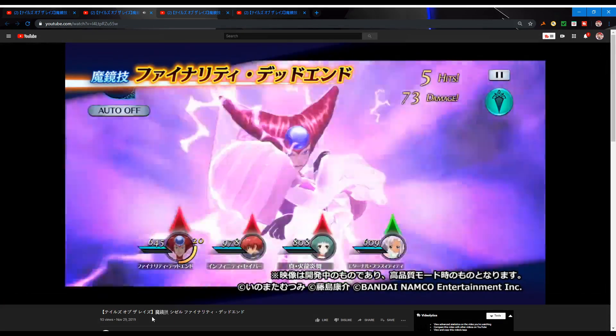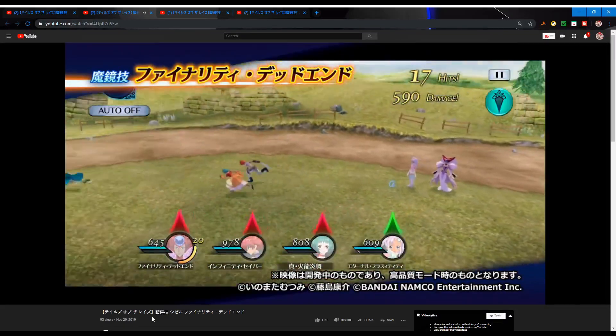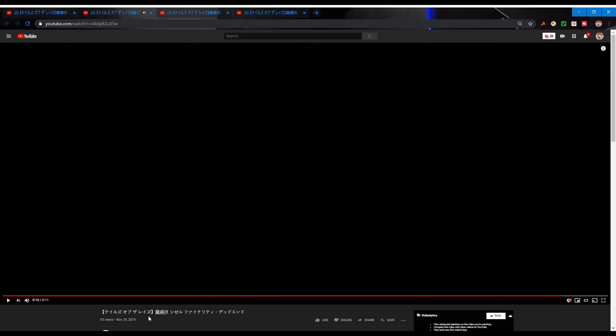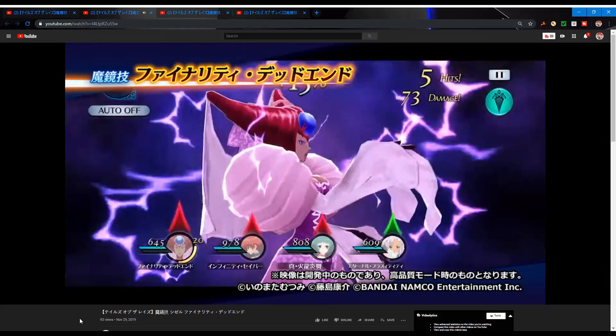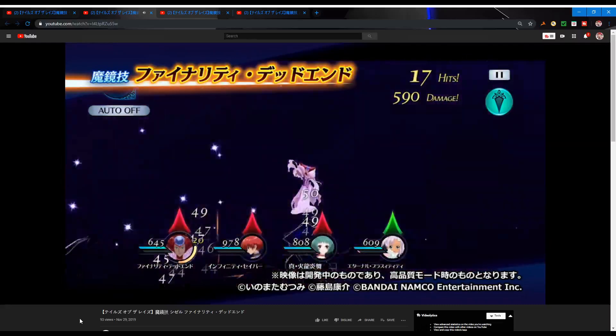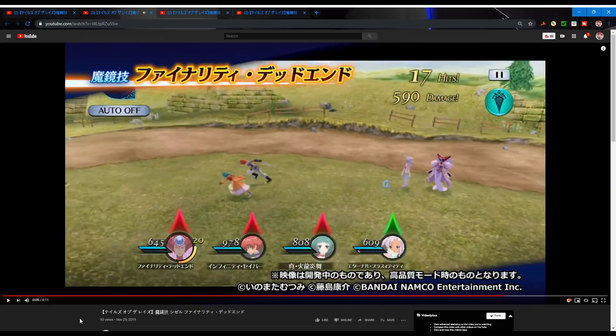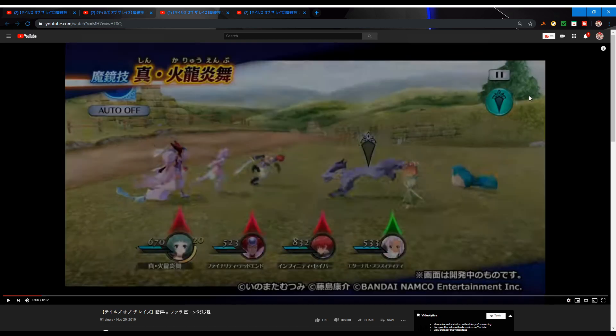I haven't played Eternia myself so I don't know much about She'sL. It looks like enemies get knocked to the ground after — it literally just hits everybody on the map. Looking at the distance from one end to the other, that's a pretty big distance, so it doesn't really seem like there's any range limit for this move; it just kind of hits everybody. That's pretty cool — normal Mirage Art, no added effects.